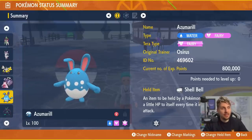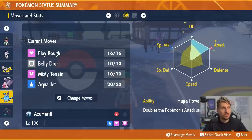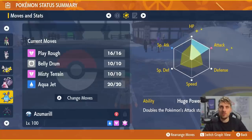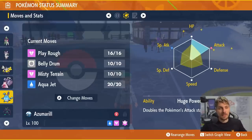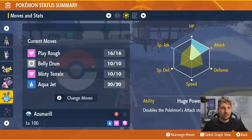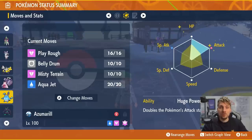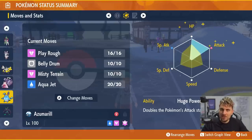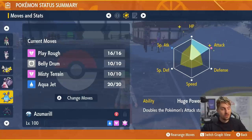Of course, Azumarill must be mentioned against Dragons. Shell Bell is the item, Fairy is the Tera type, and the moveset is Play Rough, Belly Drum, Misty Terrain, and Aqua Jet. Aqua Jet can be replaced with Charm if you have a teammate using Skill Swap to remove Dragapult's Clear Body ability — because Clear Body prevents stat-reducing moves. Huge Power is the ability, Adamant nature with 252 HP and 252 Attack EVs. Primarily you just want to Belly Drum turn one and launch Play Roughs. Misty Terrain can help partners avoid status conditions and reduces Dragon-type damage by 50%.